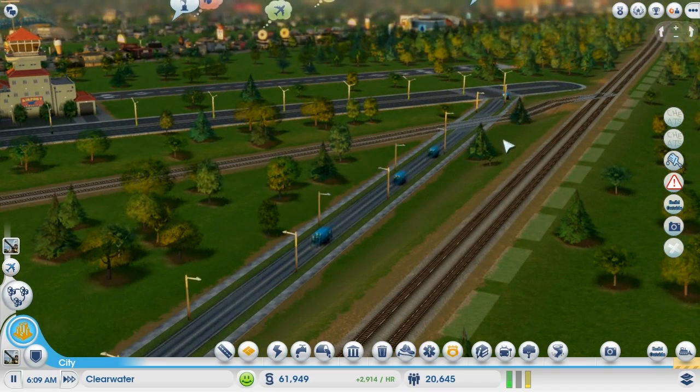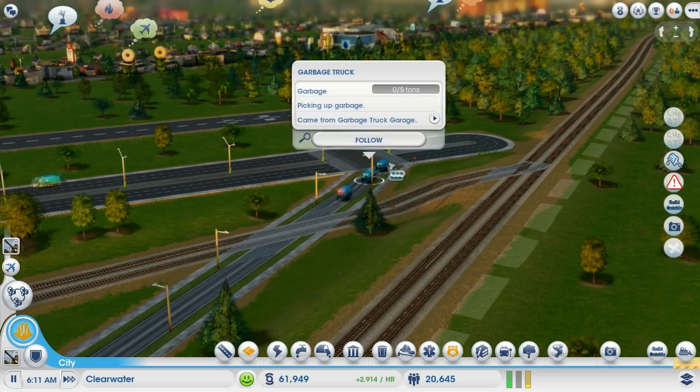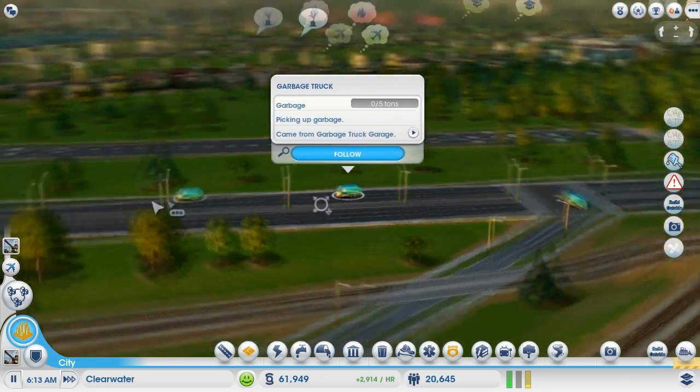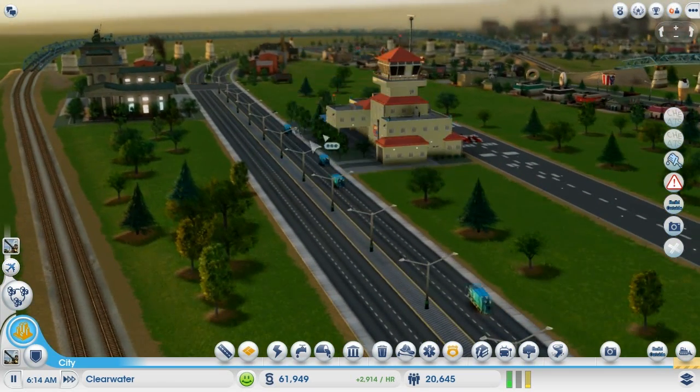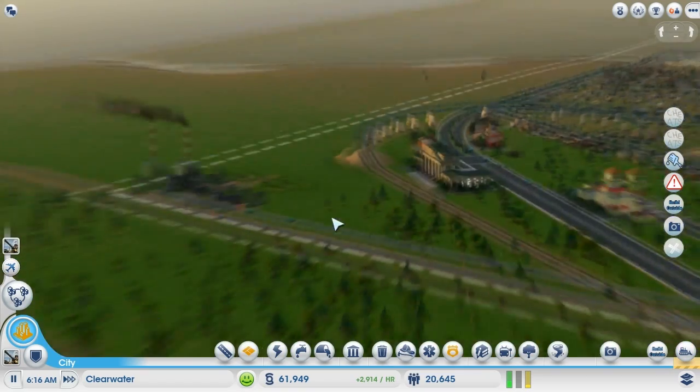It's pretty funny how the garbage trucks just go on their little drive. I'll just go follow one. I wish you could click on follow and then just get rid of the UI, but if you get rid of it then we stop following him, and that's no good.